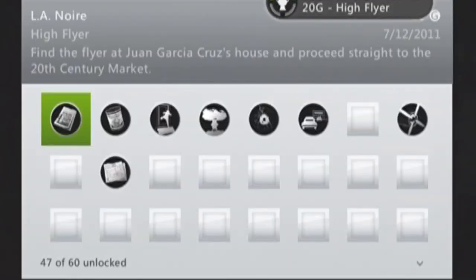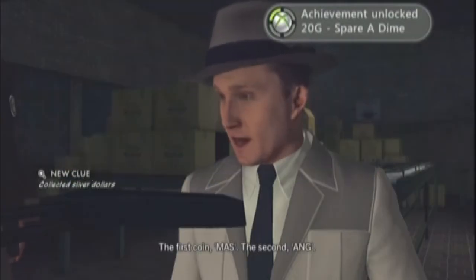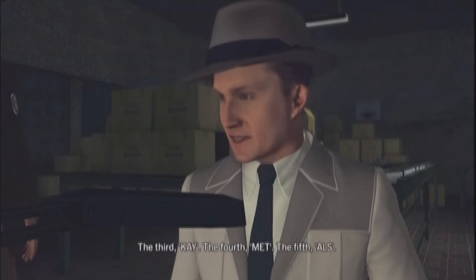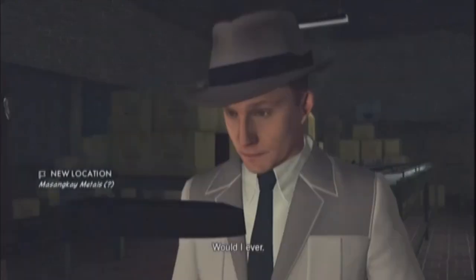The last achievement is 'Spare a Dime.' The coin code is: M-A-S-A-N-G-K-Y-M-T, M-E-T, and then A-L-G, M-A-L-S. Cole says it out loud and it's also shown in the subtitles. That's the order you put the coins in — that's the code. You'll get it pretty easily, not that hard.